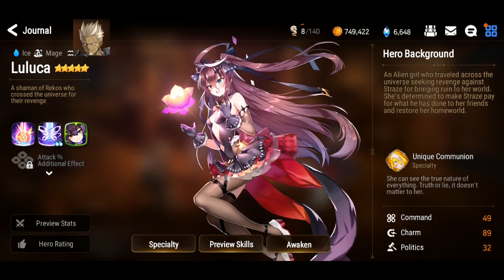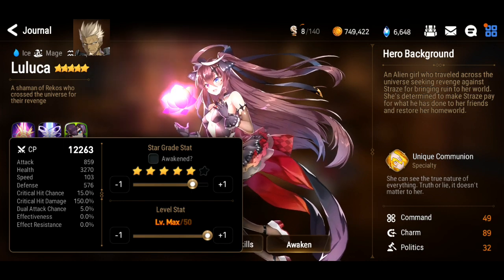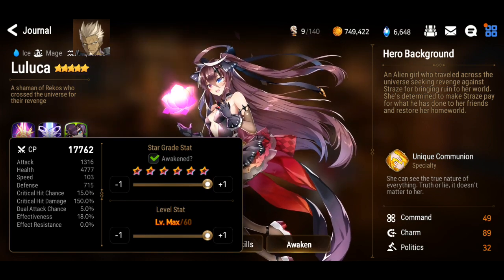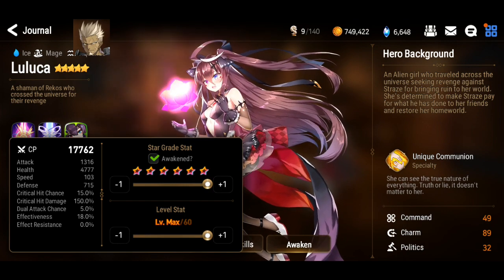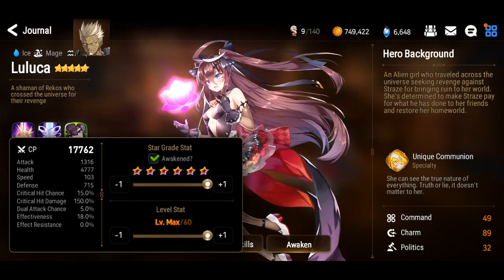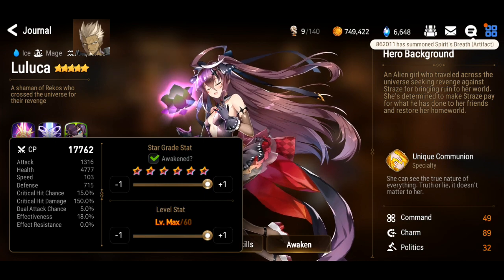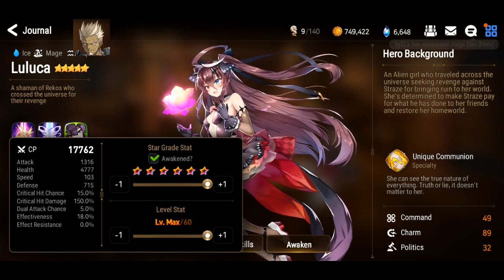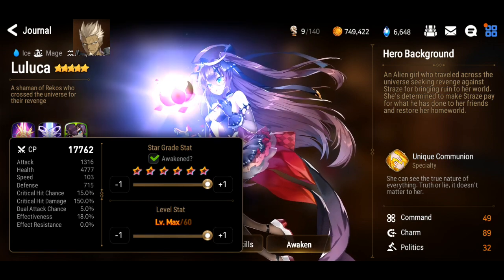As for the stats: her defense is already quite high so I would say skip the defense build and focus on health and attack. If you can stack up to 2000 attack that will be perfectly fine. Getting a good amount of crit and crit damage will also be good — general rule of thumb is 200 crit damage, and get as much crit chance as you can. For HP try to touch 10,000 because she is viable for arena, so you want her to have at least 10,000 HP.